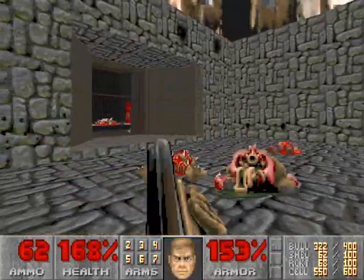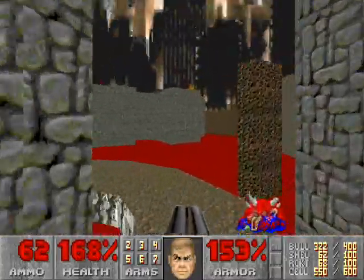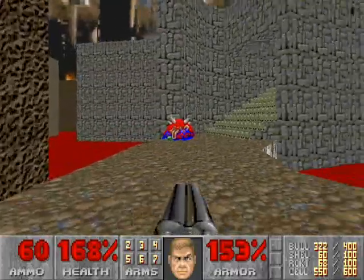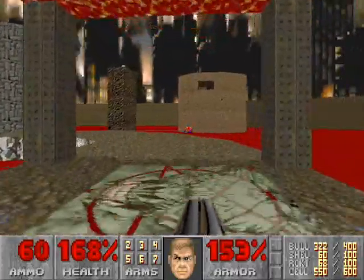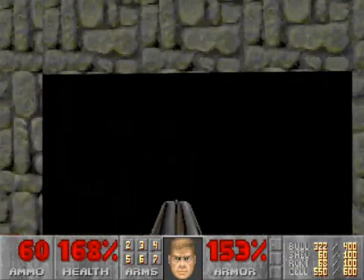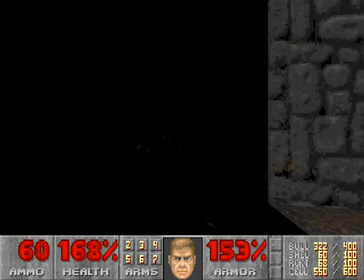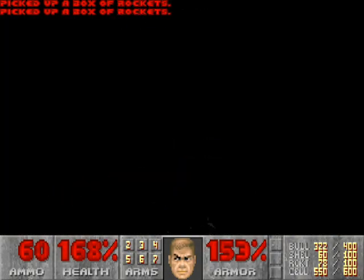We'll go back up the stairs to open that wall and go through the teleporter. There's the imp — stupid imp. There's one more secret to get — I almost missed it. Good thing I heard someone growling; I would have missed him. We'll go back through the Baphomet teleporter, go back down these stairs into the darkened alcove. Just before the lighted part of this alcove with the armor, turn left from the lighted alcove and enter into this area with some rockets and an additional teleporter.